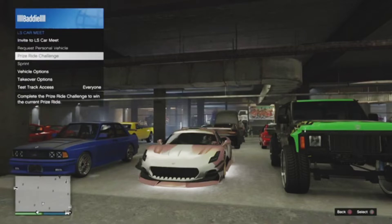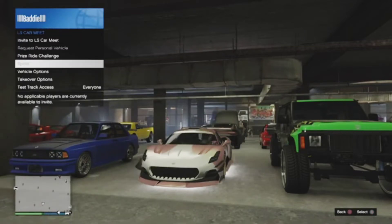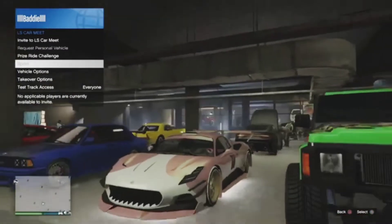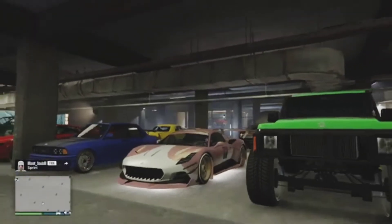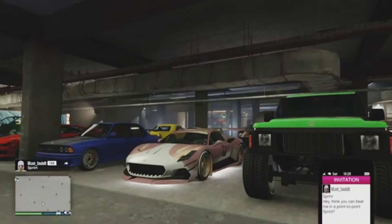You want to go into the Los Santos car meet and have your friend go up to the interaction menu, go to the LS car meet, and then just click the sprint race. And of course when they click the sprint race, you want to make sure that you join that sprint race.